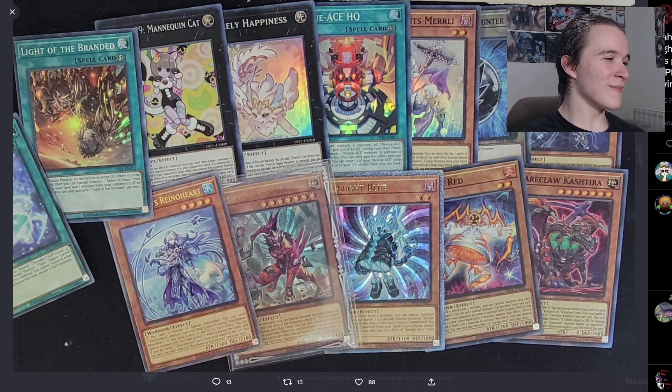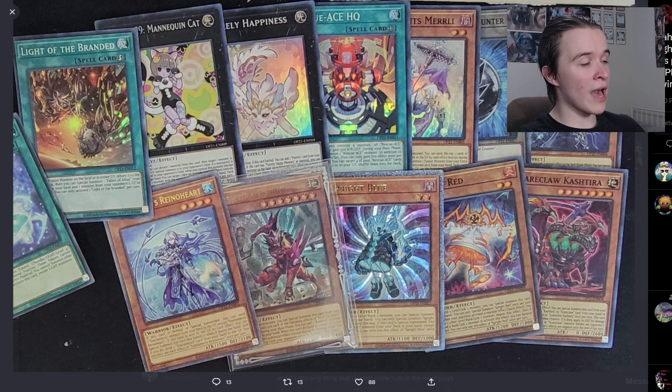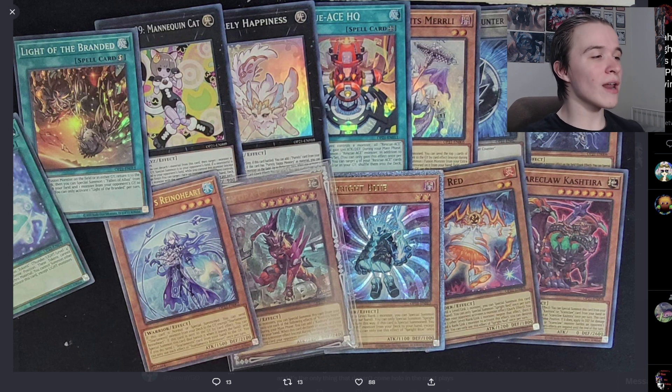I really like Mannequin Cat here. I'm a big fan — I was hyping it up all the time before it even saw that one top cut success, I think it was Joshua Smith. Mannequin Cat is an amazing card, not just for setting up those annoying floodgates, but it's also really good for putting Ash Blossom or something — you can get a free Sprite Red, Carrot, or Tri-Brigade Kitt in the case of Sprite Brigade. I love Mannequin Cat and I'm really happy she finally has a hollow printing outside of Rising Rampage, her only other printing.